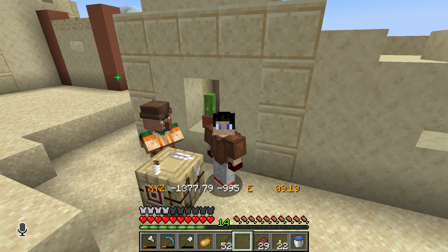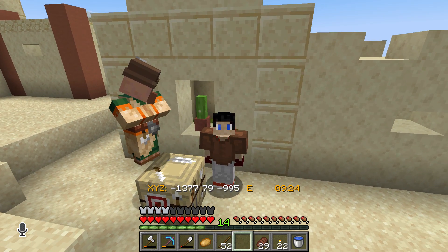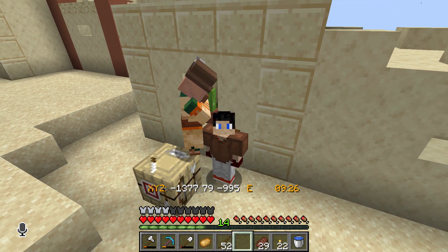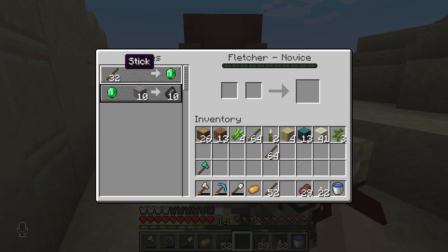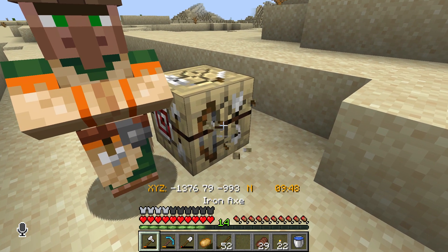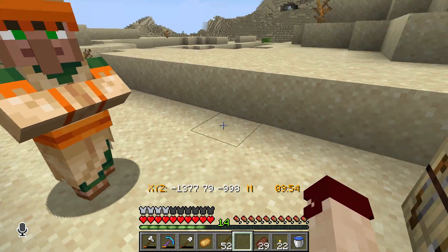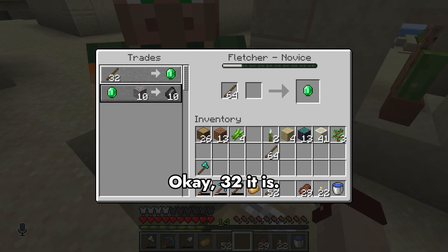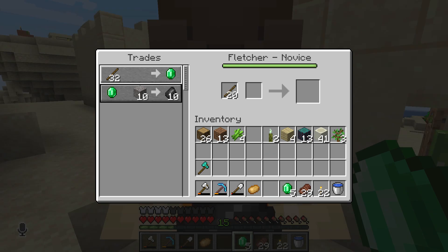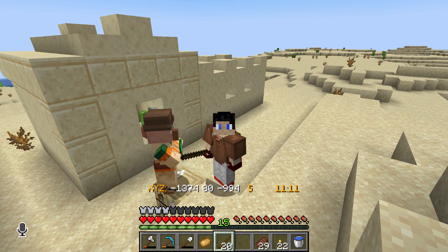Put a name down in the comments for this guy and when we have name tags we'll name him — we'll dupe for the camel too. I still don't have a name tag. Check it out, this guy is gonna trade us sticks. Does he give a better trade? Like half a stack? Okay, 32 it is — so we got five emeralds off of him. Yeah, this is gonna take a while.